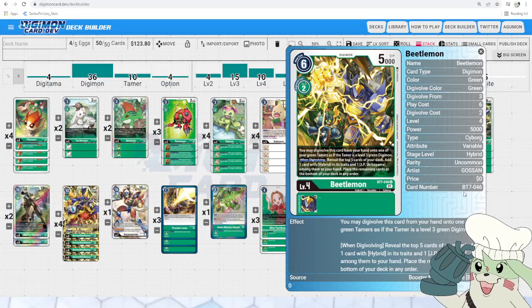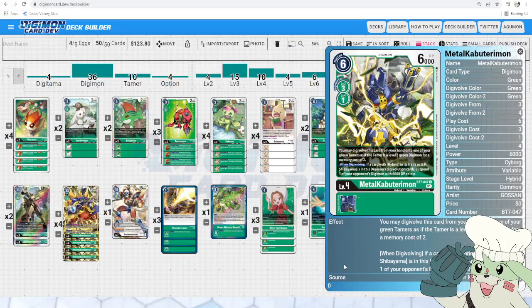Then we got Beetlemon — 2 to digivolve, can digivolve over a Tamer, and has: when digivolve, reveal the top 5 cards of your deck, add 1 card with hybrid in its traits and 1 JP among them to your hand, bottom deck the rest in any order. Unfortunately this will bottom deck your Ancient Beetlemon, so time your searches carefully. But this grabs you basically everything else you would want out of your hybrid lineup and also grabs JP. It is really unfortunate that it specifically only grabs that green Tamer, but that Tamer is super high value and you want to see it as early as you can. After that, we got Metal Kabuterimon — when digivolving, if a card with hybrid in its traits or JP is in this Digimon's digivolution cards, suspend one of your opponent's Digimon with 6,000 DP or less. That is not a hard condition to meet for this deck, and it can also digivolve for 1 over another champion, making it even easier. 6,000 DP is a good threshold in this meta — Metal Kabuterimon itself is a 6,000 DP hybrid, so a lot of opposing hybrids will also be at that threshold. You can also snipe Bokumons with this, so it's a great control option for the mid-game.